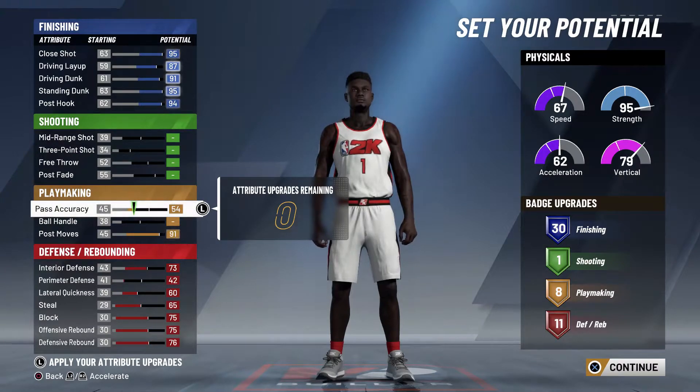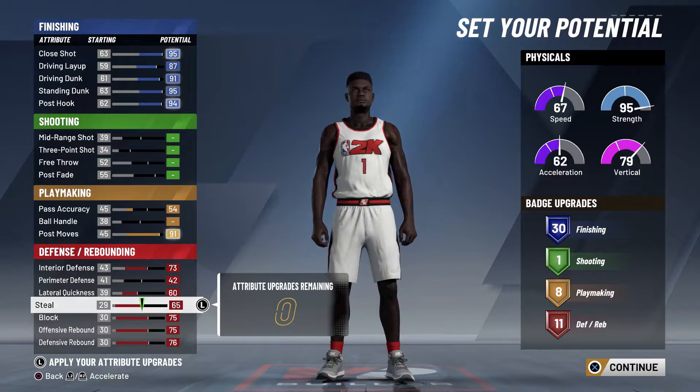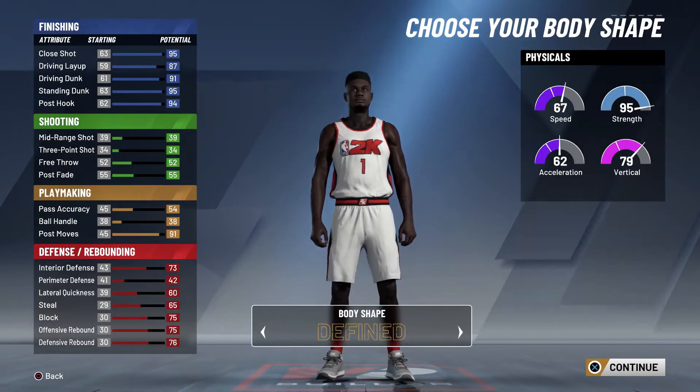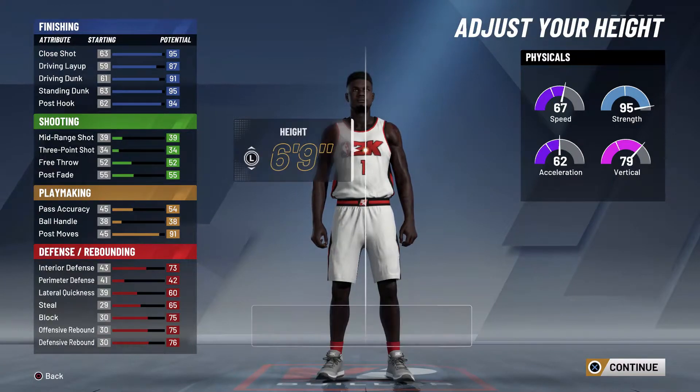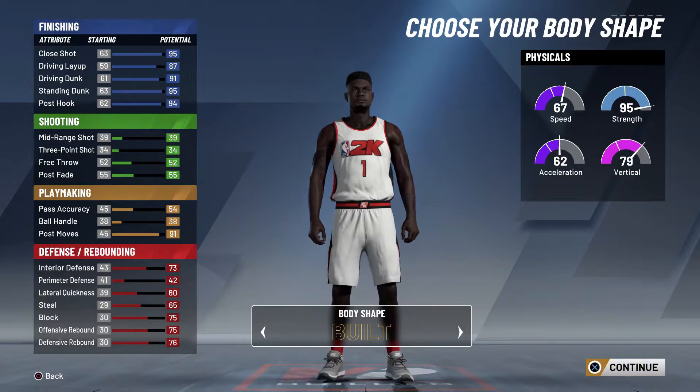On my other build I get more playmaking badges, but I don't have a need for all those playmaking badges. You'd rather put points into lateral quickness and steal — I don't have that on my other build. You want more defensive attributes than playmaking badges on a big man.